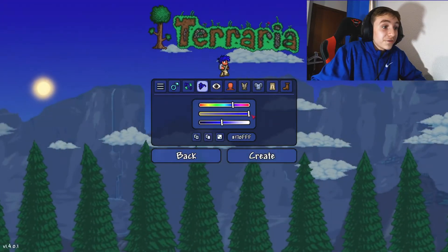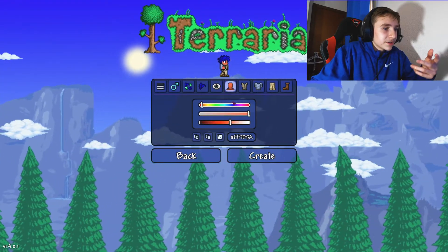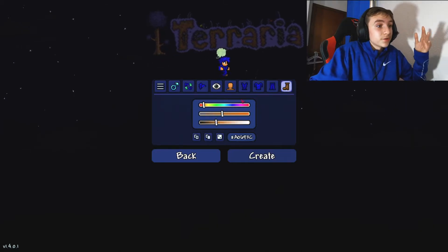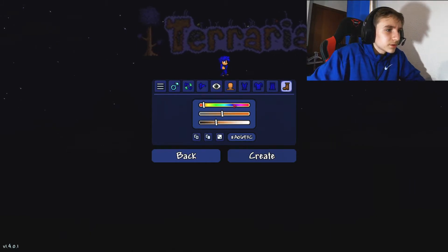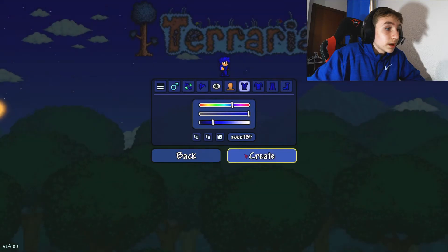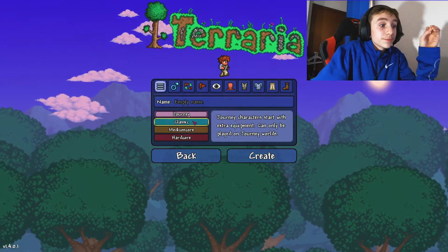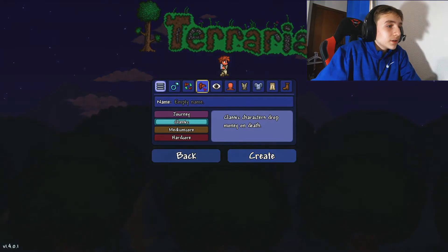Blue hair - my friends know this blue hair. Green eyes. This is not me in real life by the way, this is the character. This is an entirely new system - it was never like this before. It doesn't show you the clothes at all like it did back in the older version. I think we're ready to create the character. Name: Zaymar. Journey, Classic, Medium Core, Hardcore - we're gonna go Classic. Nothing too hard, nothing too difficult.